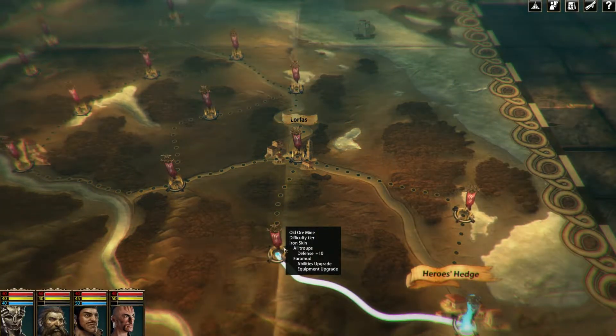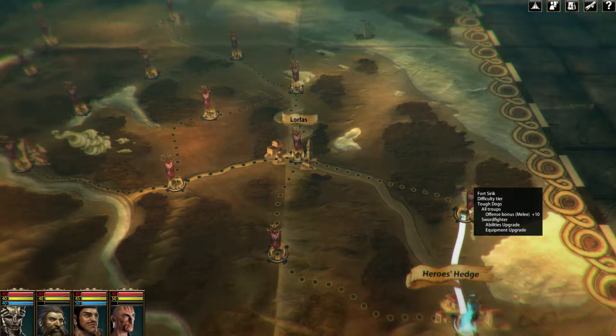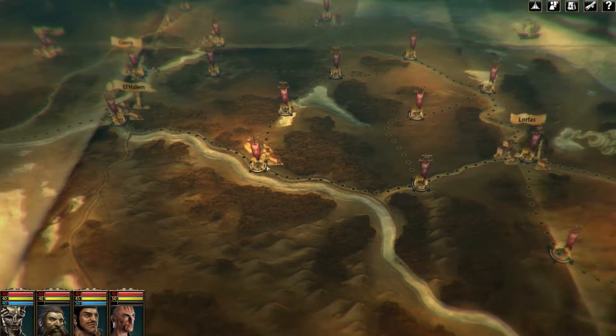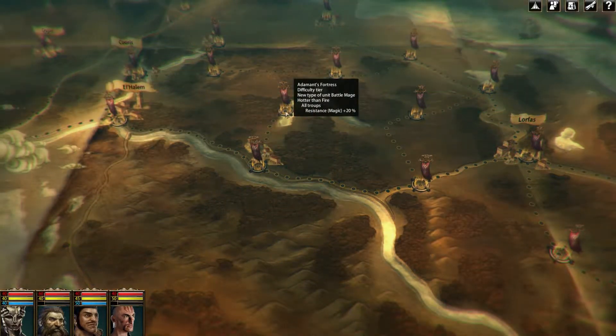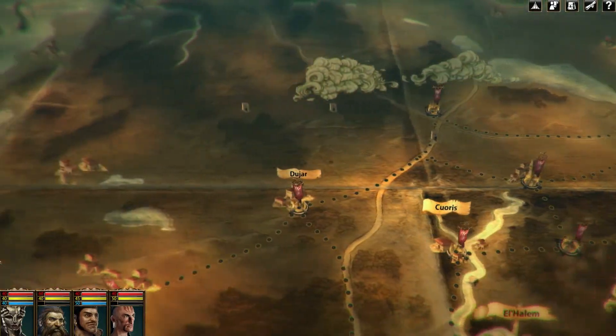Mouse-over panels tell you how hard a fight is going to be and which rewards are waiting for you — better equipment, for example, or new abilities. Depending on the way you chose for your campaign through south of Venturia and on your decisions on which places to liberate first, the story of Blackguards 2 will change. The open map is the most important new element in Blackguards 2.